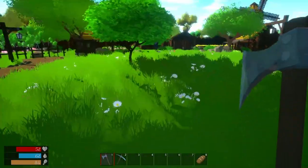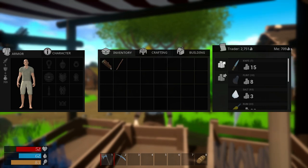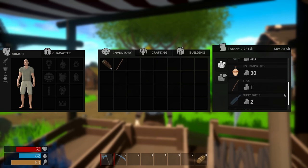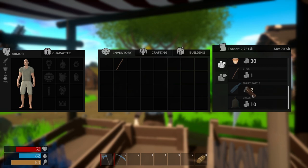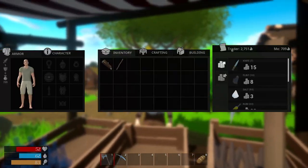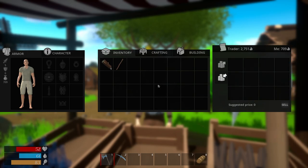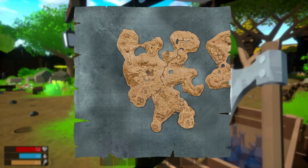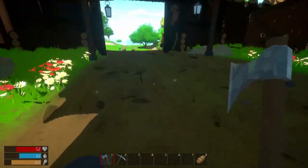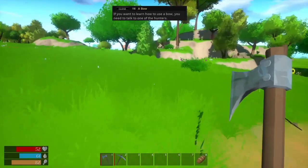Oh, we can buy stuff — we have a lot of money! They have salt, rum, mold flowers, healing potions, sticks. Oh we can build stuff — let's talk to you again. He's not gonna buy any of that junk. I want to go find where that mine is. I want to build our own house — I like games where I can build. If you want to learn to use a bow you need to talk to one of the hunters — I don't want to do that right now.